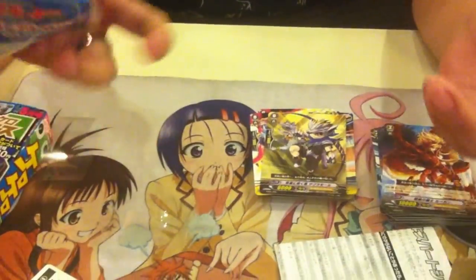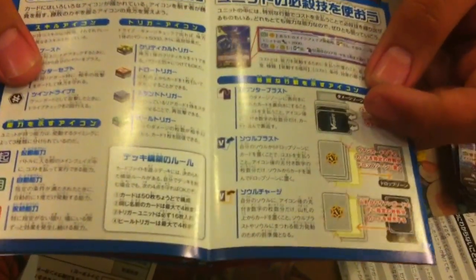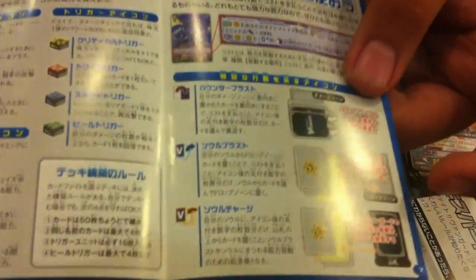So let's talk about the Soul Charge and the Soul Blast rule change. Previously, they demanded Soul Charge from the top and Soul Blast from the bottom. But right now, you can Soul Charge and Soul Blast at any place — any position you choose. So this is an easier way for us. We don't really need to arrange our Soul anymore, because you can choose any card you want to Soul Blast from the Soul.